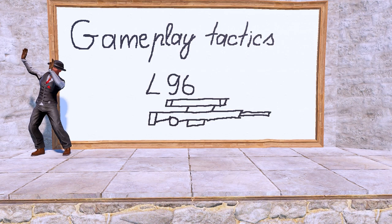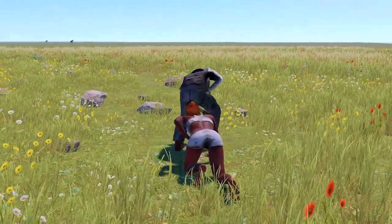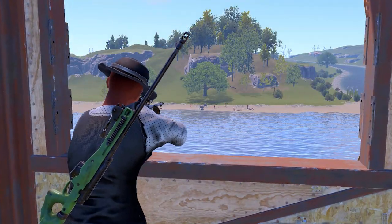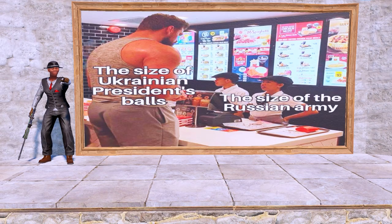Now let's look at some gameplay tactics of the L96. Unless you're a 5000-hour PvP god, the only place you are going to use the L96 is your roof. Come on, let's be honest — you don't have the balls like Ukrainian President Volodymyr Zelensky.